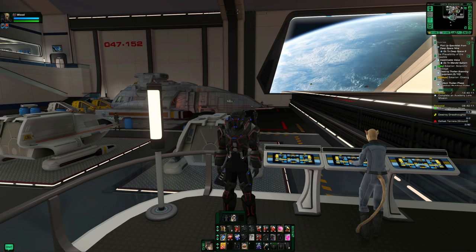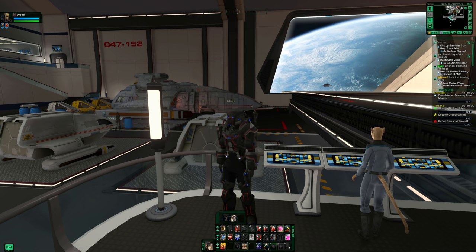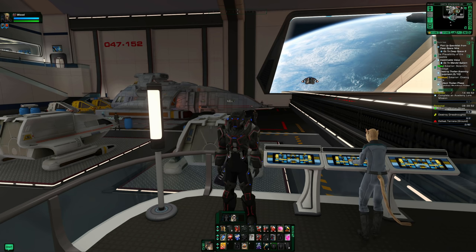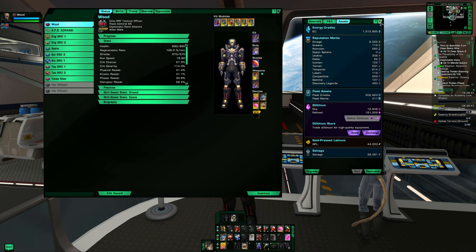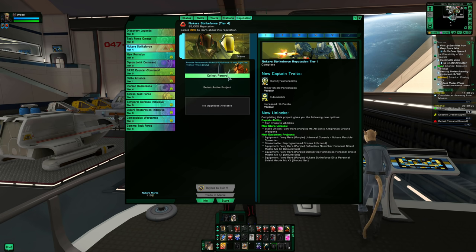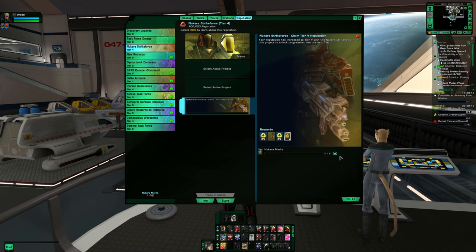I've just logged in on my free-to-play character. You can do these tasks in any order, but I find it easier to do certain things first. The first thing I do is look at my reputation system — press U to open the character menu and click on Reputation. I have a few completed projects to clear out and start the next ones. This one looks like I've progressed to tier six, so I'm done with it.